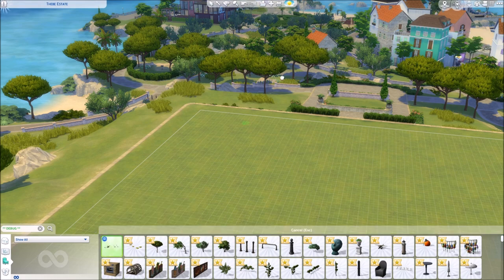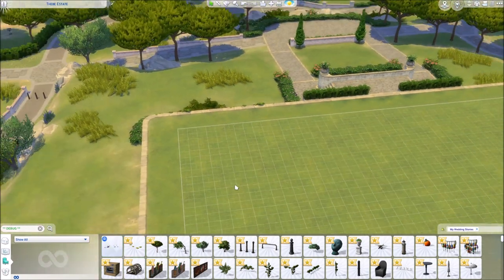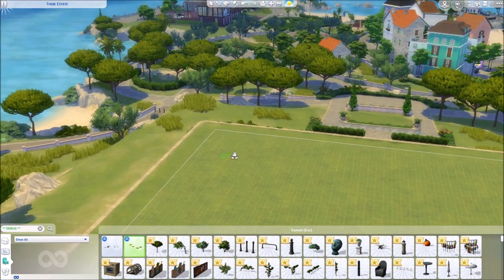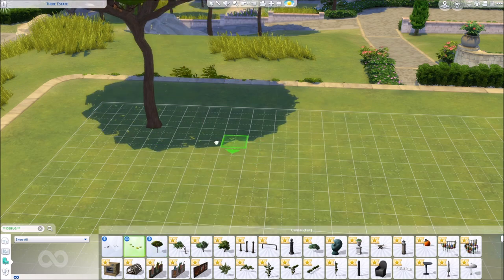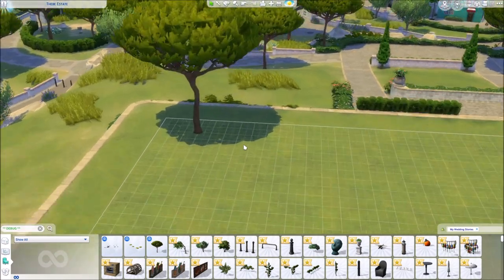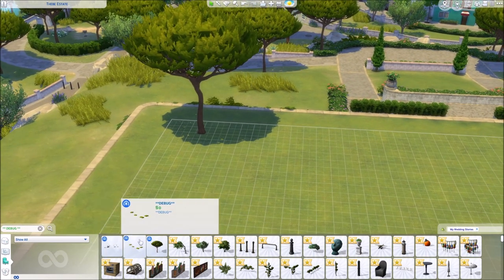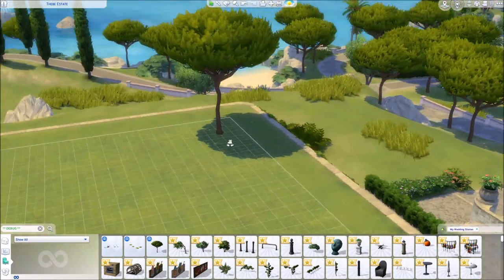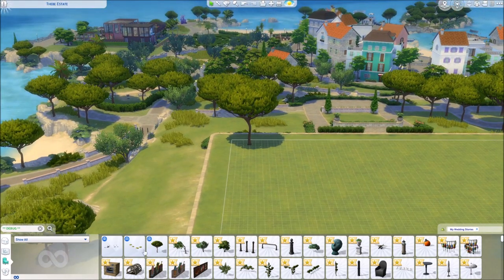So we start with debug objects. These two stones are see-through — I don't see any stones. Are they flying, or maybe pushed down? That happens with some debug objects because they're placed in a world and maybe they're way up in the sky or something like that.